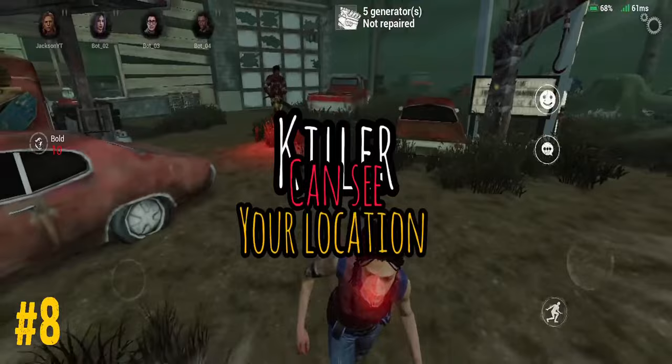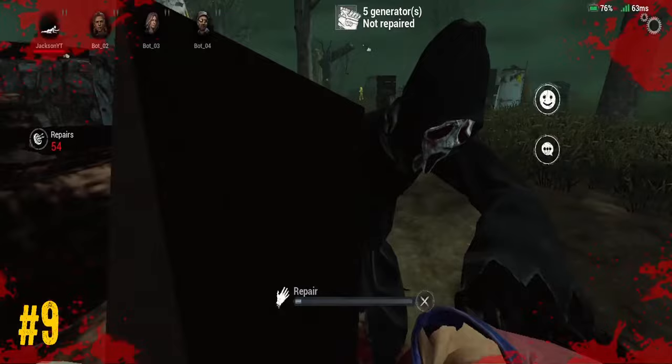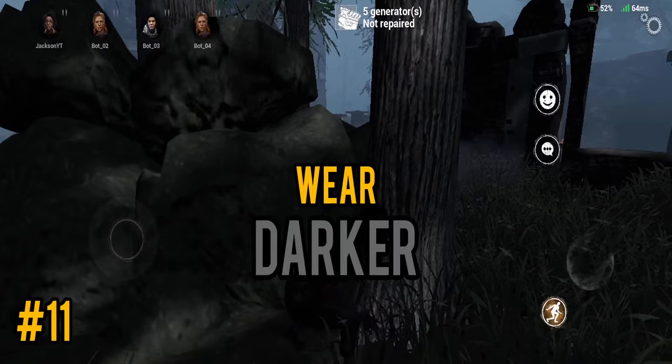While doing the generator, always keep looking around because the killer might grab you and instantly hook. Use Spy and Chill to avoid stealthy killers. Wear darker clothes to blend with the environment.